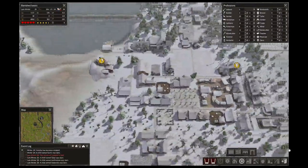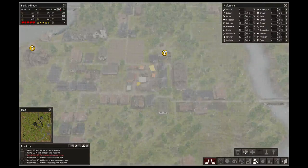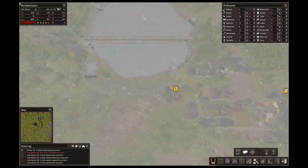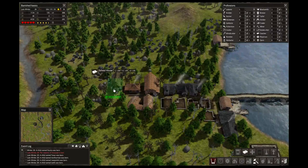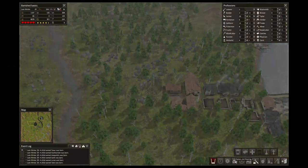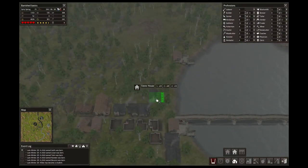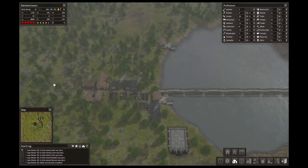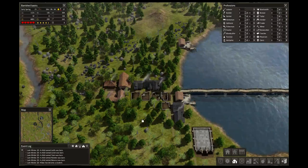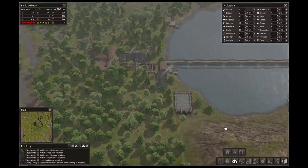Oh, I have 37 students and only two teachers. I need to build another school as well. Build one over here, why not. Two homes over there. I'm going to go ahead and build that church — that's what I wanted.